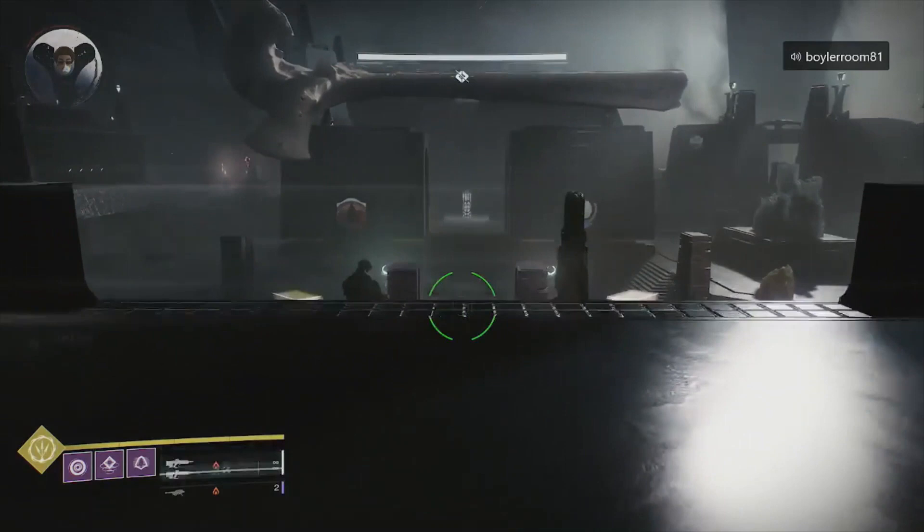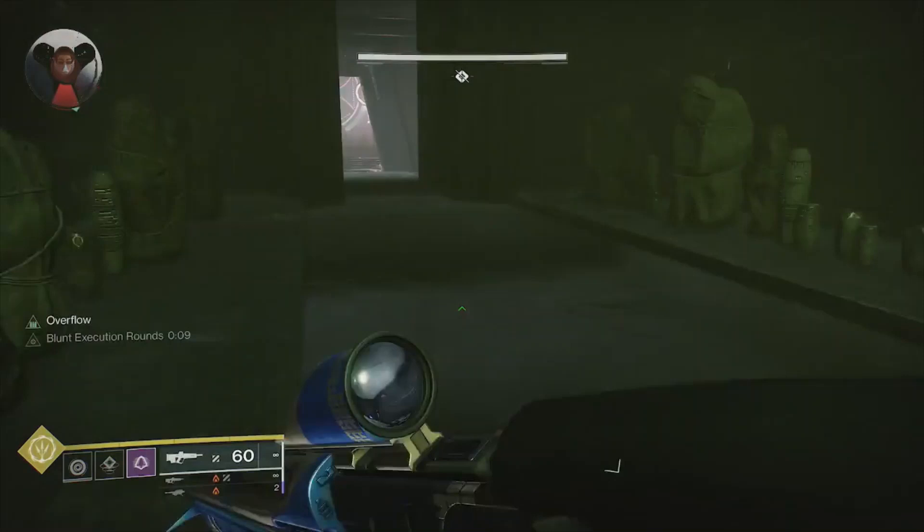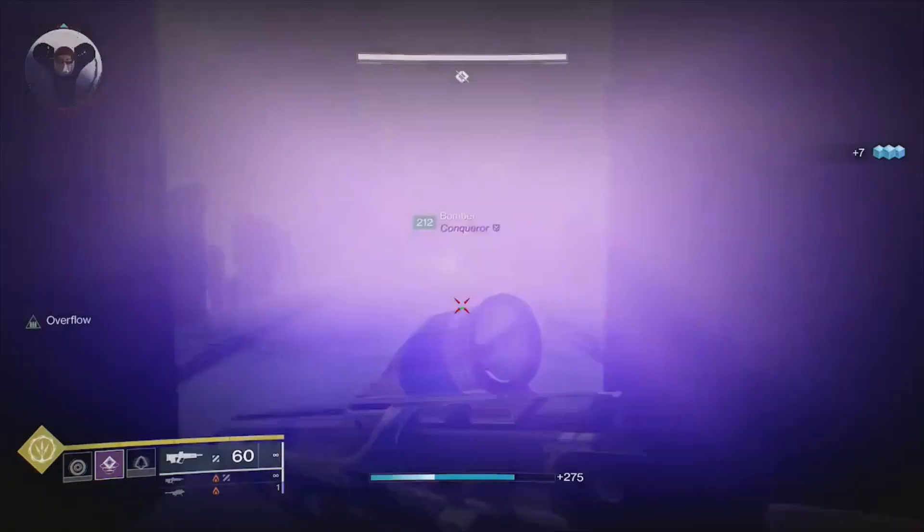When hunting down the Law and Preservation mission for the Vow of the Disciple lore book, there are five important locations to remember. Where we're standing at the start of this mission — this room in Acquisition — is what I'll call spawn. This is the last of the five important locations you need to remember.